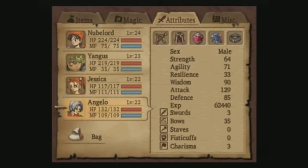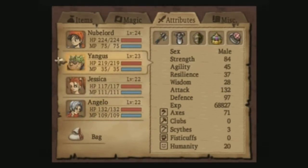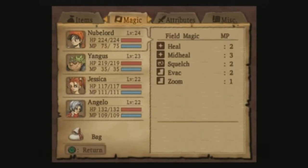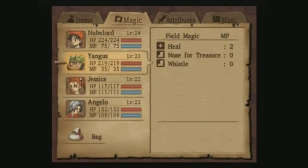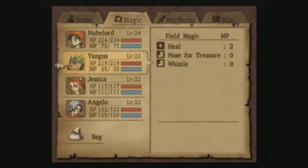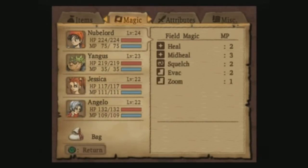And Angelo - I put into bows. These guys' HP shot up huge. Nooblord gained like 15 each level up. And Yangus is a few thousand XP away from leveling up, so he'll level up next and he'll probably receive a huge gain.